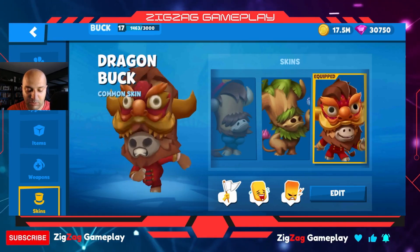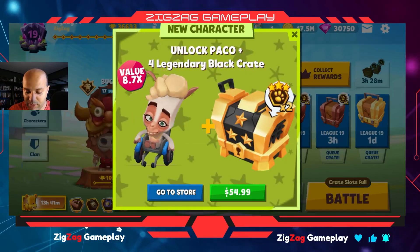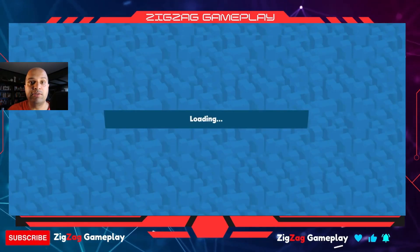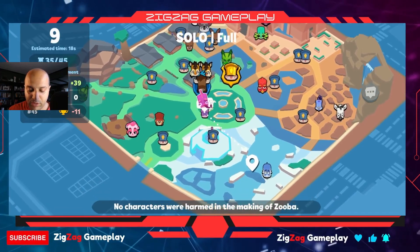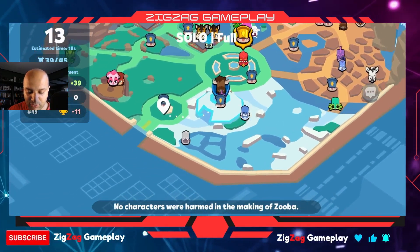Let's get into the gameplay. We've gone through everything — all his stats — one of my favorite characters to play. Let's go solo battle to showcase what Buck can do. We've got a pretty loaded lobby here; I want to start in a chill spot and maybe buy this guard here.